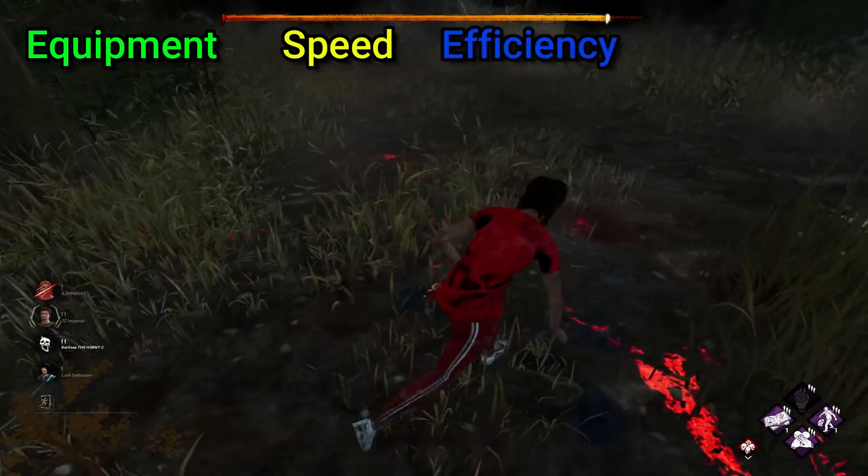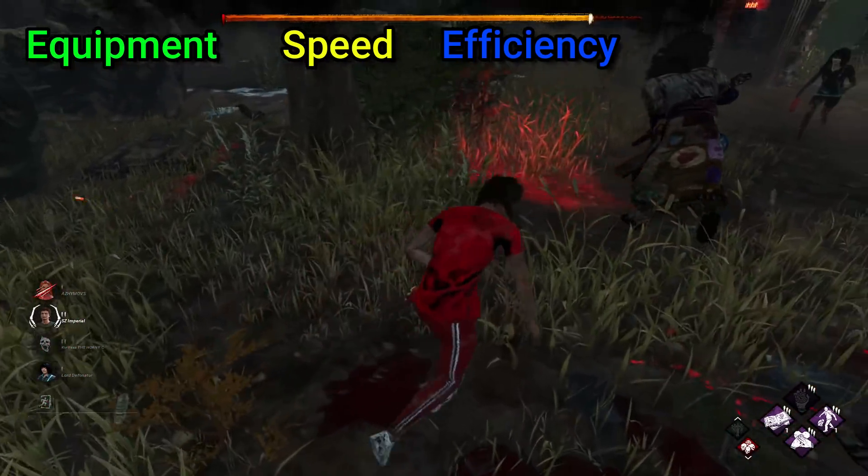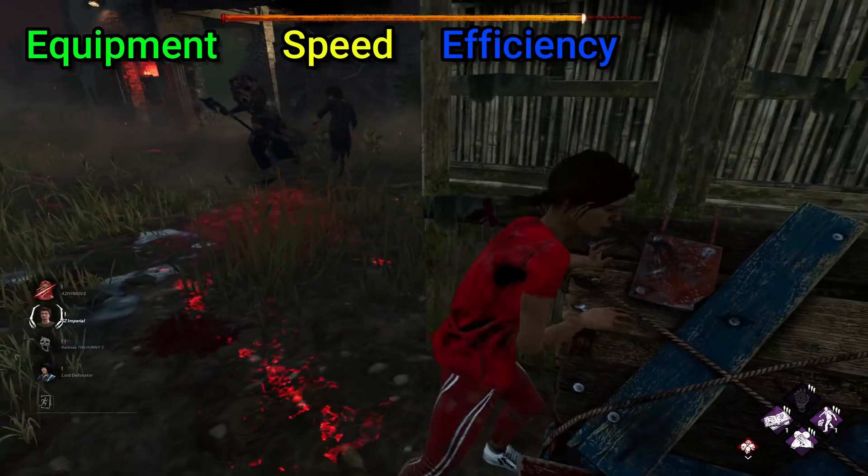The third category is called Efficiency. This category details the killer's ability to fight. It comprises looking at their core strength, their resistance capability, and their endurance.